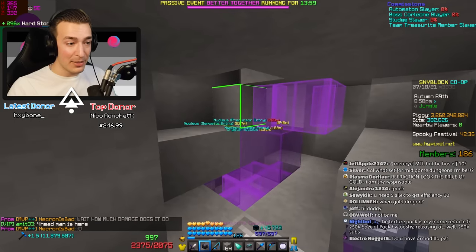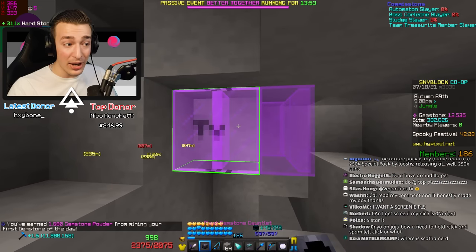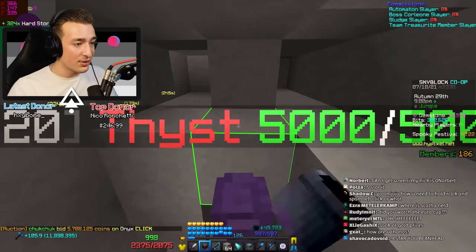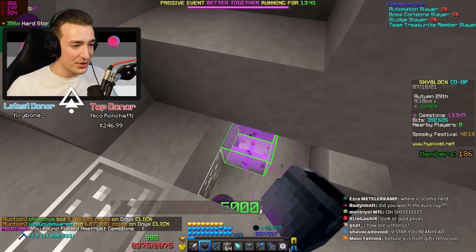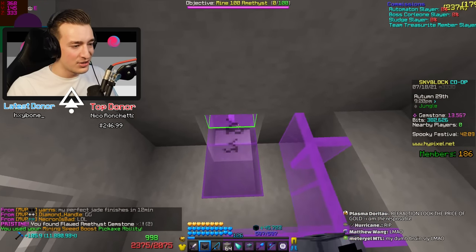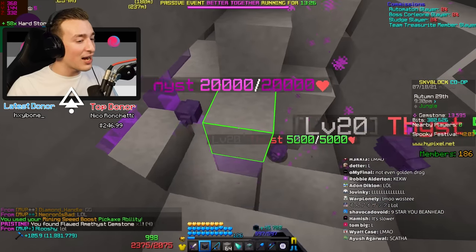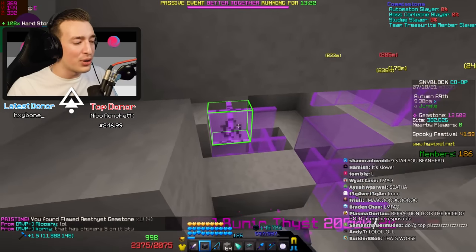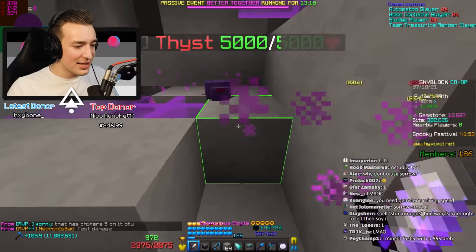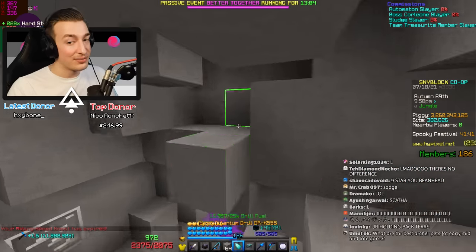We're mining hardstone - decent speed, still takes a while because that's what gems are like. The pristine is nice, the extra mining fortune is sick, we can use the mining speed boost. And we never run out of fuel - don't forget about that! Using a battle pet, let's hit one of these things with the gauntlet: 188k damage. Now we have a chimera 5 gauntlet on our hands.